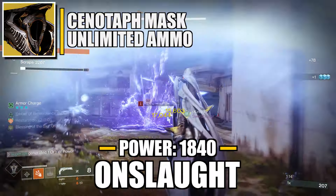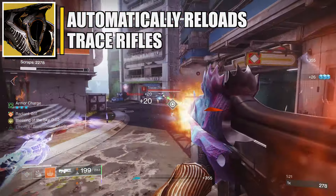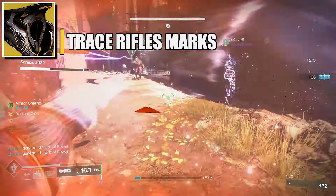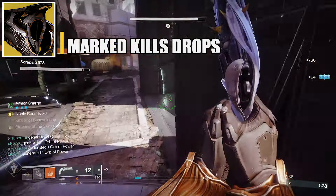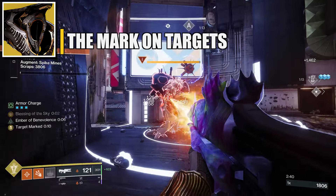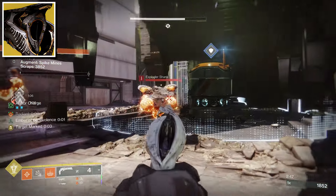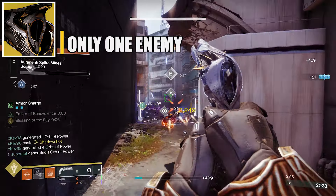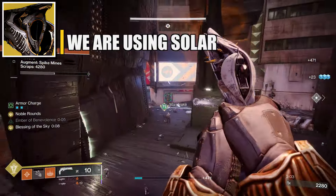For the exotic helmet, be sure to use the Stonotef mask. It will reload a portion of your equipped trace rifle from reserves, and it also works while stowed. If you damage a vehicle, boss, or champion with a trace rifle, it will mark them as a target. When a teammate kills that marked target, it drops special ammo for you and heavy ammo for your teammates. A mark lasts up to 10 seconds, resets if you hit the target again, and can only apply to one target at a time. Whenever we pick up special ammo bricks, we are going to be getting a lot of special ammo, so you won't have to worry about running out.